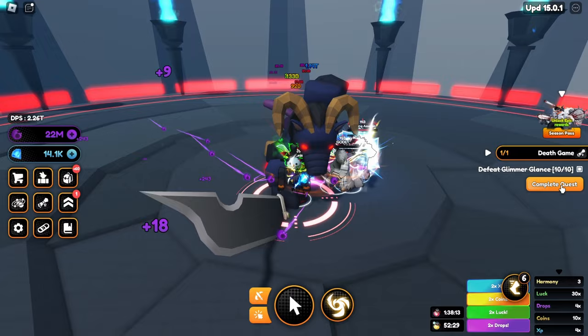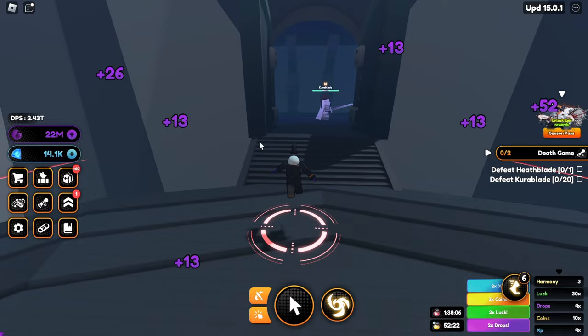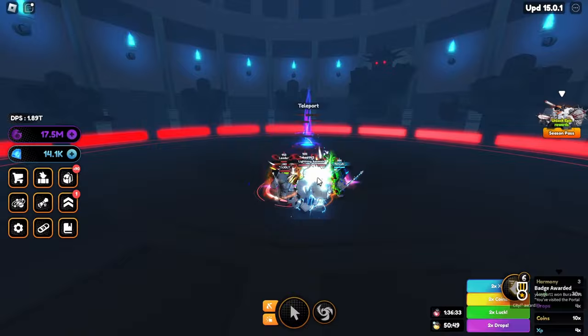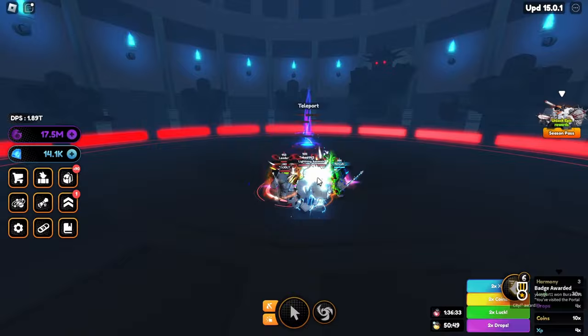Awesome, that quest is completed. Accept that, and defeat 10 Head Blades and 10 Kura Blades — those are up ahead as well. Quest completed, submit that, and that should be the last quest. There we go, so we can unlock Portal City right now! Three, two, one — there we go, finally Portal City! Let's go — enter that.